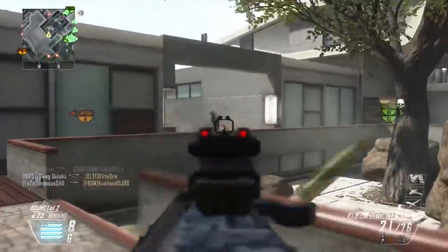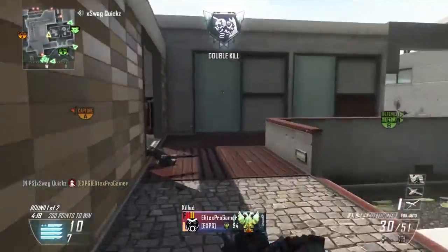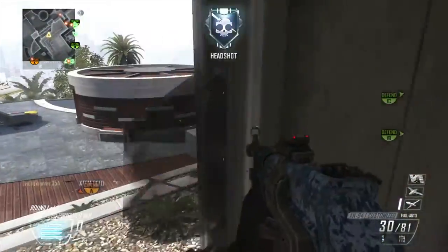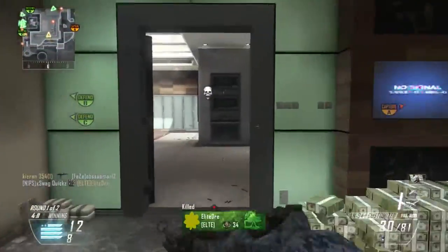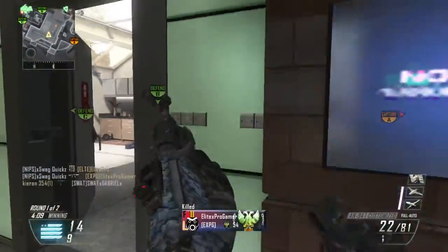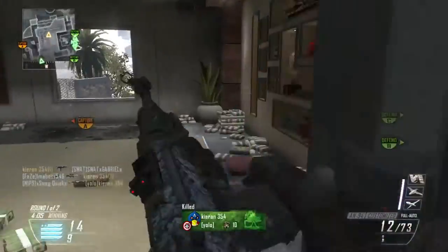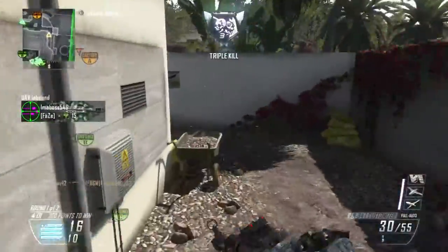Today, other than this gameplay, I'll be talking about how to get high gun streaks and how to get high score streaks. Getting into gun tricks first — the first thing for high gun streaks is class setup. Use any gun you're good with. Normal attachments are a suppressor, laser, fast mag, quick draw, grip, and stock if you have an assault rifle.